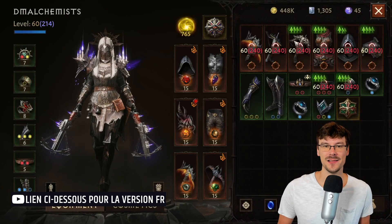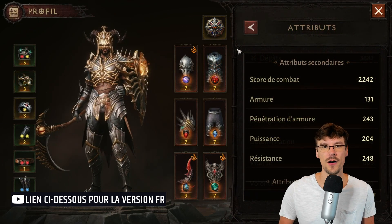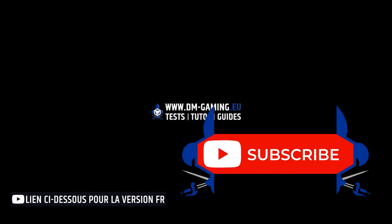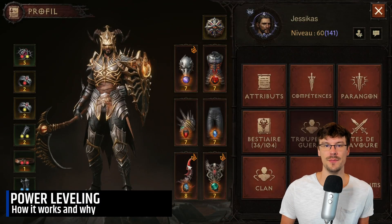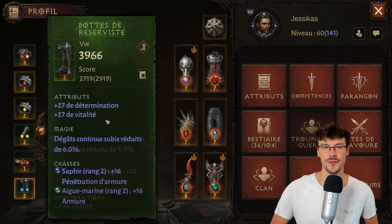Hello everyone. I'll tell you how to do power leveling in Diablo Immortal. It will be very handy if you wish to help a friend who stopped the game or just started it. The idea of PL is to help low level players with high level players. You can use it for a reroll if you just started the game or if you have trouble getting to the next difficulty.